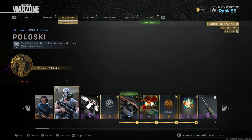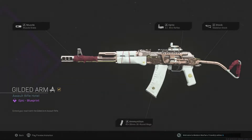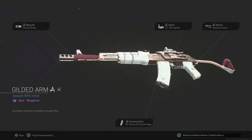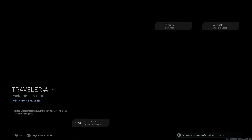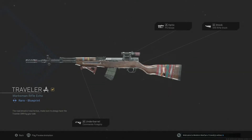This is the AK — you can already tell by the skeleton stock. Skeleton stock, GI mini reflex, and then 30-round mag to keep it faster, muzzle for recoil balance. I already have everything unlocked so I don't really need it. This is the Carnage — wait, no, it's actually the SKS.